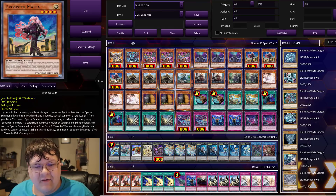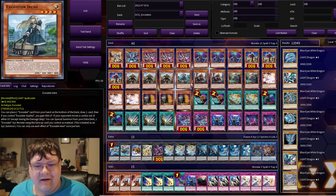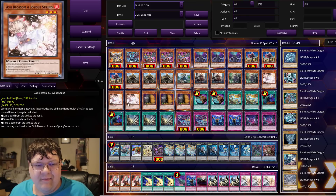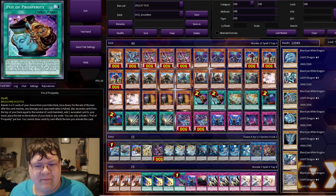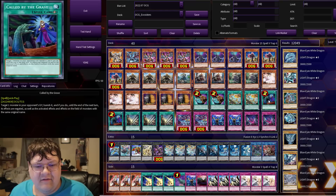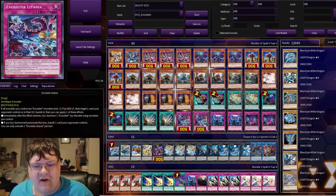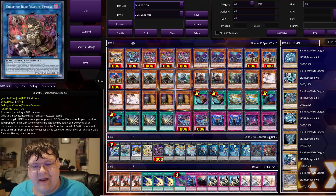We have triple copies of Martha, triple copies of Ellis, one copy of Poor Irene, two copies of Stella, two copies of Sophia, triple copies of Ash Blossom and Joy Spring, triple copies of Maxi, two Pot of Prosperity, two Arment, two copies of Called by the Grave, triple copies of Pax, two copies of Returnia, two copies of Imperm, and two Vadas here, wrapping up our main deck.